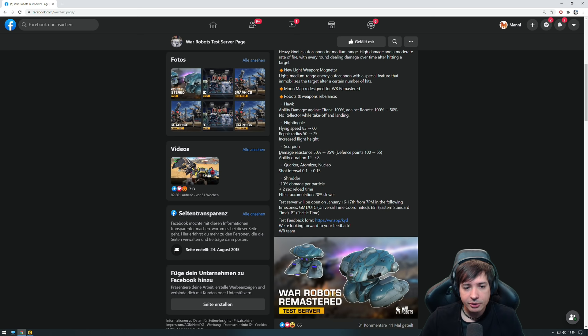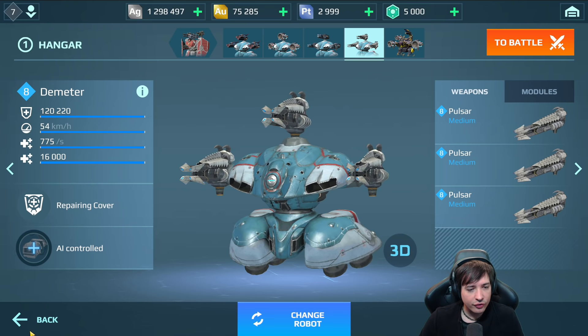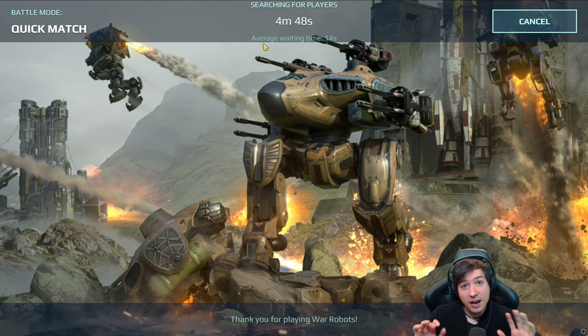Scorpion also has a massive change: damage resistance from 50 to 35%, and the ability duration from 12 to 8 seconds, so you have less time to deal damage before you have to teleport back. Then Quaker, Atomizer, and Nucleon shot interval increased — they fire 50% slower now. Shredder gets minus 10% damage per particle and plus 2 seconds to reload time, and effect accumulation is 20% slower. That is the whole test server — let's finally dive into the game.